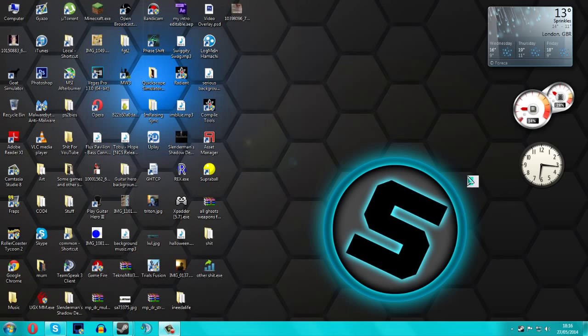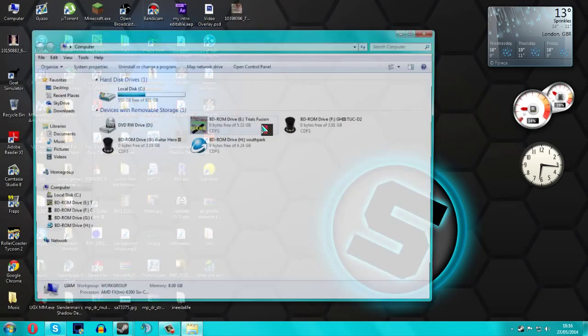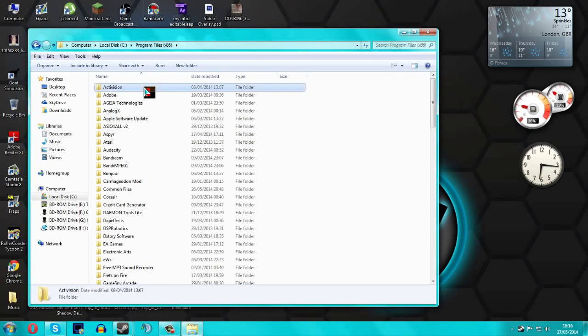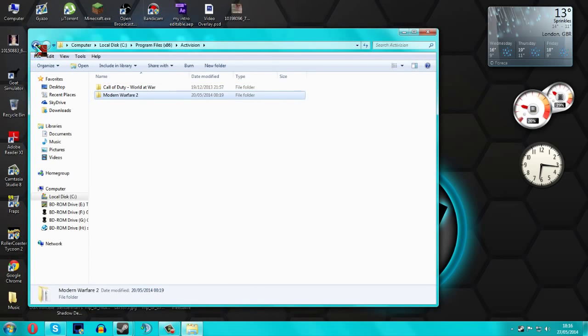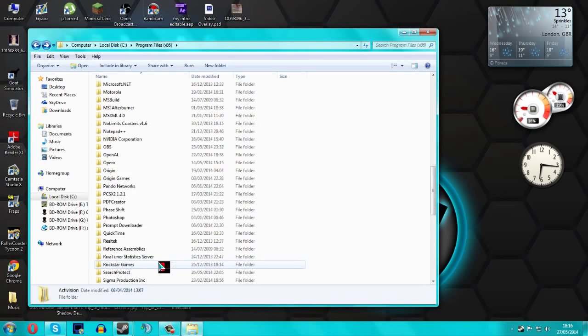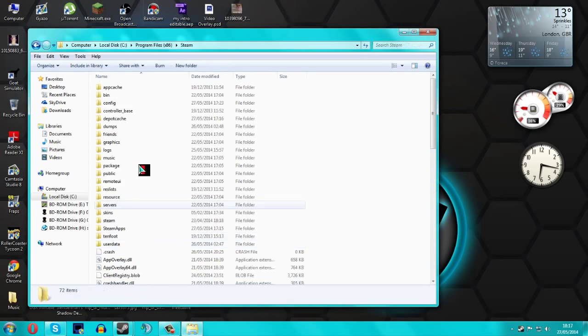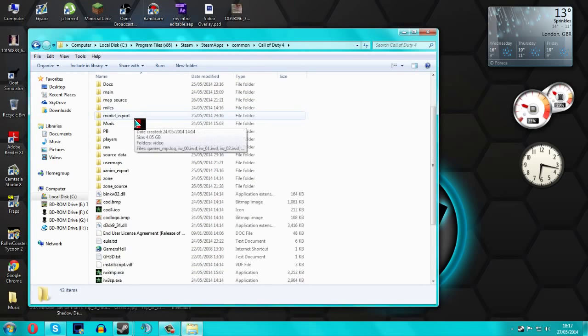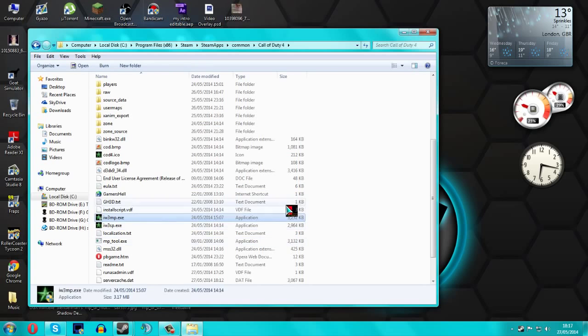The first thing we want to do is locate our COD4 folder. Mine is in Computer, Program Files x86. It could be in Activision, or it could be in your Steam folder if you have it on Steam. You want to go to Steam, then Steam Apps, Common, Call of Duty 4, and you want to find your iw3mp.exe.